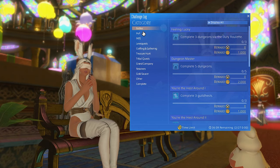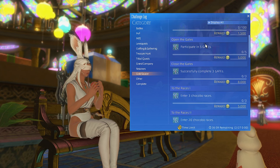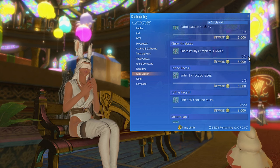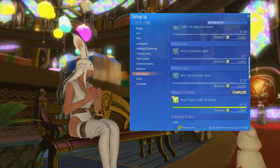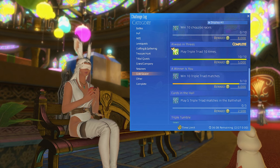Weekly MGP farming takes the form of the challenge log. If you want to be more active, you can fill out the challenge log each reset, which will net you a pretty hefty amount of MGP for participating in various Gold Saucer activities. This includes the Triple Triad card game, the minion minigame Lord Vermillion, participating in gates which happen every 20 minutes, or even chocobo racing.